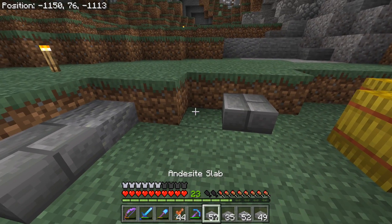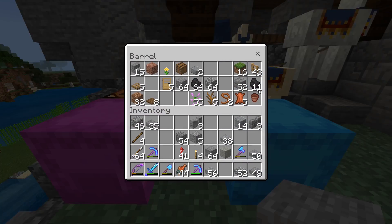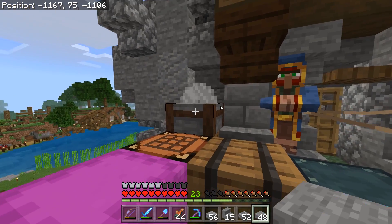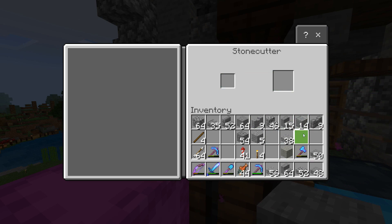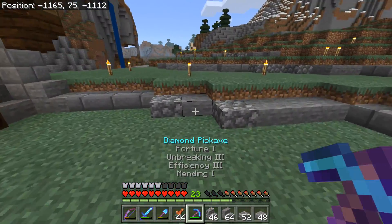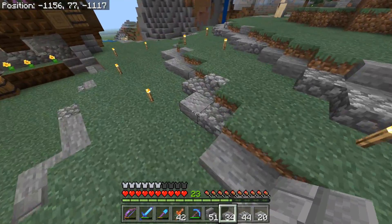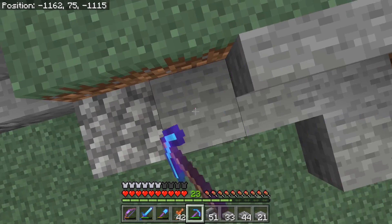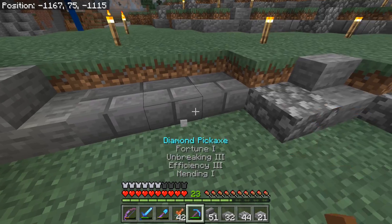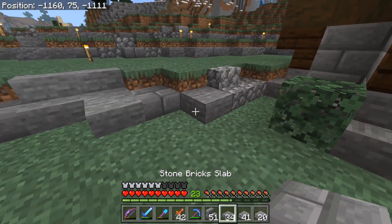I want to bring a little bit of stairs in to change it up. Let me turn some of this into stairs — stone stairs, stone brick stairs, and cobble stairs. We're missing andesite stairs but that's fine. Let's replace some of these right here with stone brick, because stone brick feels more refined. I'll put bits of it every so often, mixing in andesite and cobblestone, and a little smooth stone.